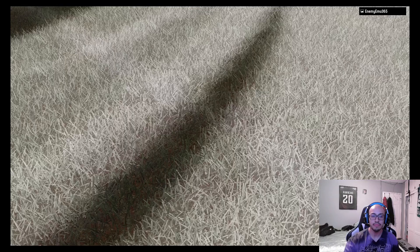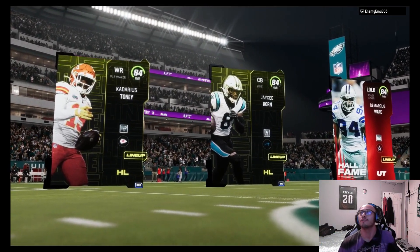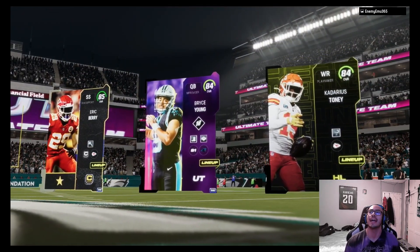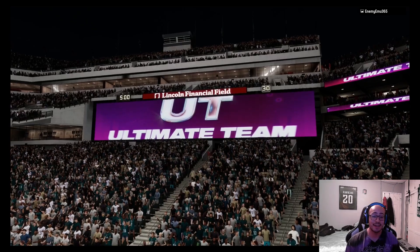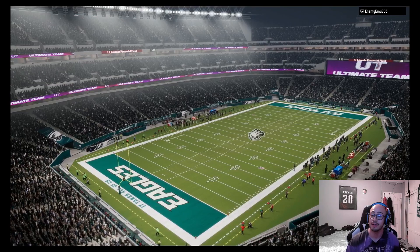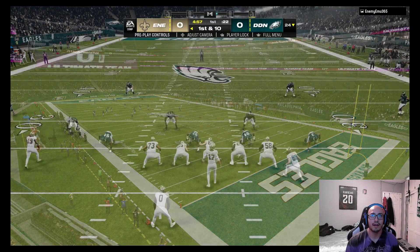Alright, here we go — going up against enemy_emmo_365. He's got JC Horn, DeMarcus Warren, and Cadarius Tony. Our top three are Eric Berry, Bryce Young, and Cadarius Tony. Cadarius Tony has definitely balled out for me more than Justin Jefferson, so definitely a nice pickup. If you guys get that headliner free pick, you gotta get Cadarius Tony.